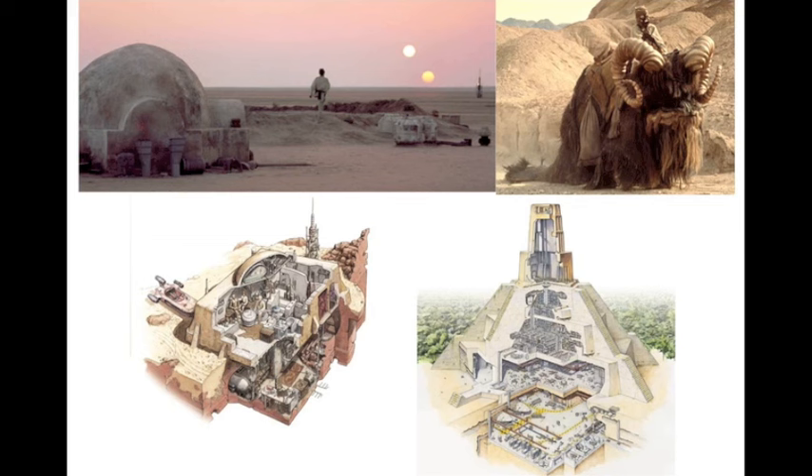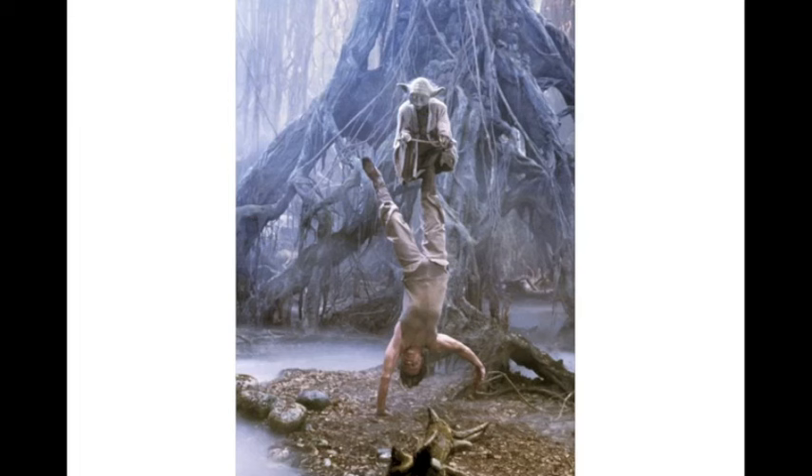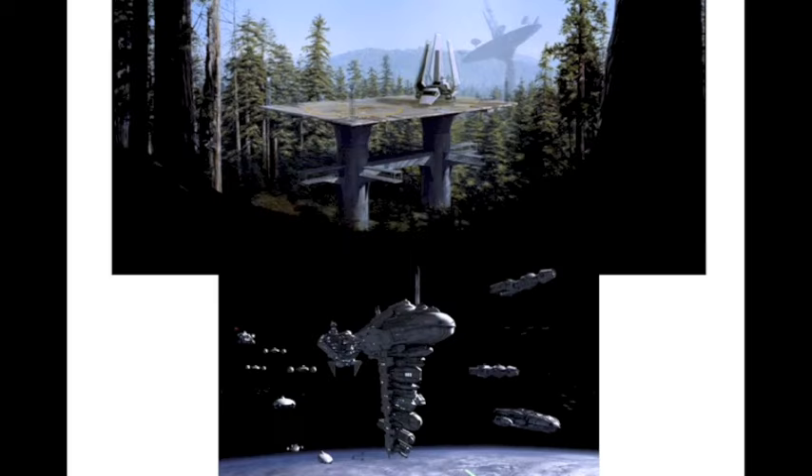For Episode Four, we've got Luke's Home, the Banthas — the Tusken Raider Banthas — Obi-Wan's Home, and Yavin Base. For Episode Five, there's actually just one: Luke's training, since pretty much all the sets from Episode Five have already been made. Episode Six has only two: the Endor landing platform, and some of the ships like the Mon Calamari ship — the command ship of the Rebel fleet.